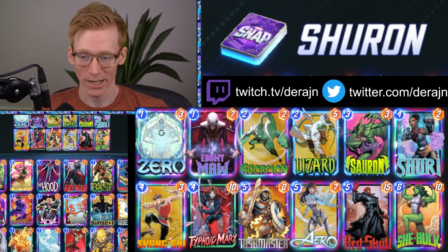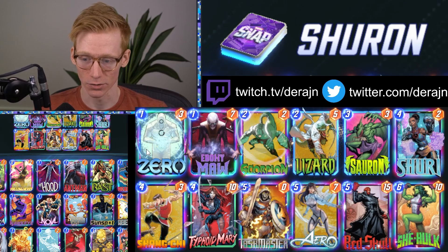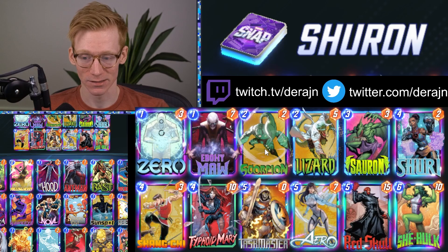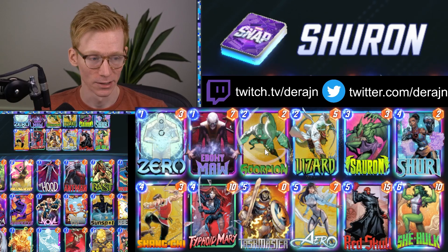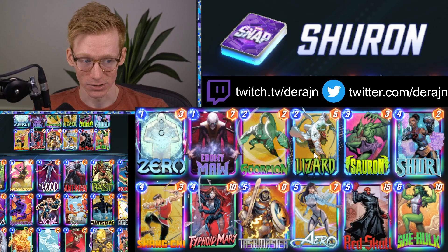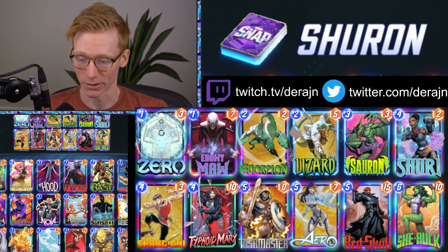You have Zero in the deck, which adds consistency for those negative ongoing cards in case you don't draw Sauron — you have a way to play them out. You run Scorpion, which is a flex card and just one of the best two-drops in the game, giving you a lot of extra tempo. Same with Lizard — it's a lot of tempo even if you don't have Sauron on it early enough.